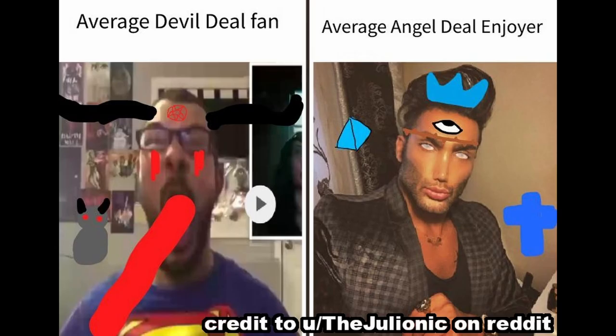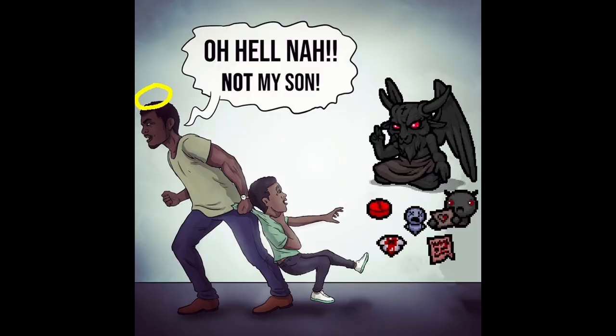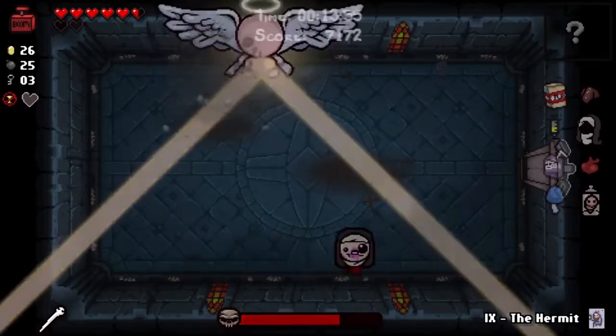One of the most important mechanics of this game is the devil and angel rooms. Sometimes after the boss, you get an opportunity to make a deal with the devil and get super powerful items in exchange for hearts. However, if you're a good boy and skip the devil room, you might be rewarded later with an angel deal, which offers powerful items as well, but they're free. That's what you get for being pure and holy — except if you attack the angels and take their key pieces to fight Mega Satan.